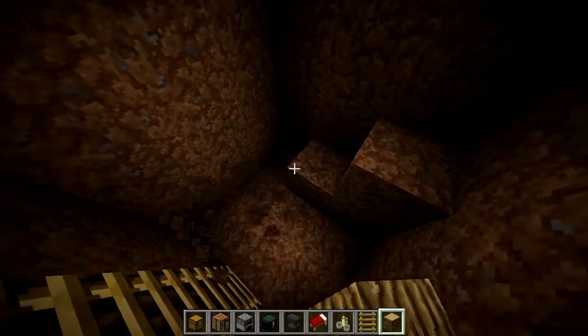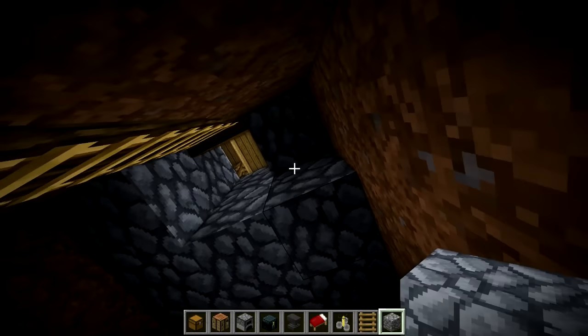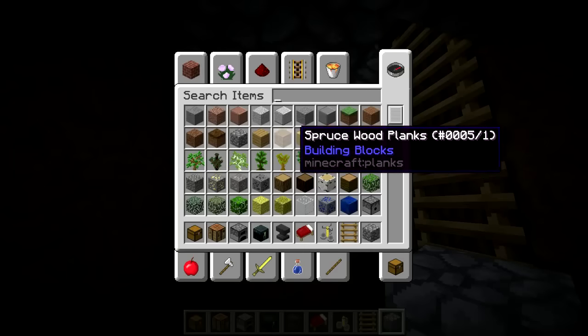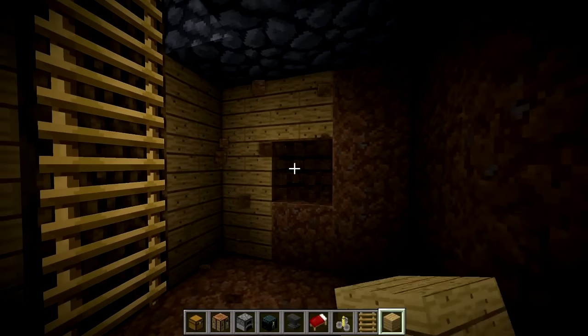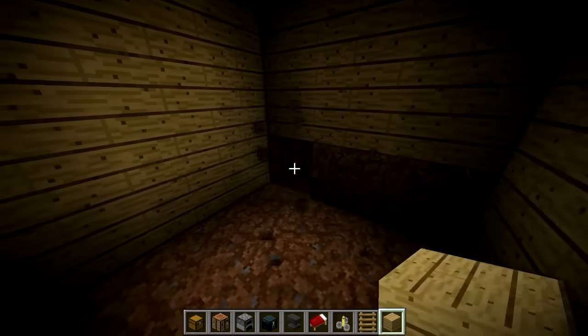Grab the trapdoor back so it's flush with the ground — it looks a little bit better. All you want to do is make this a three-by-three room. Take the cobblestone one down, making it a three-high room. On the inside we can just do oak wood planks for the walls, then do a nice cobblestone floor, and that'll complete the build very nicely.